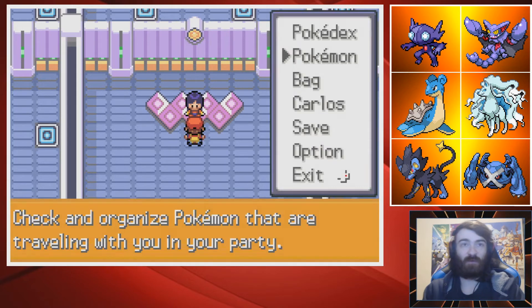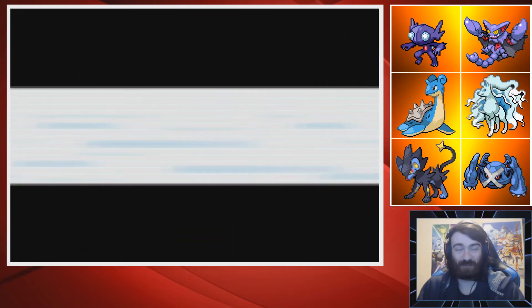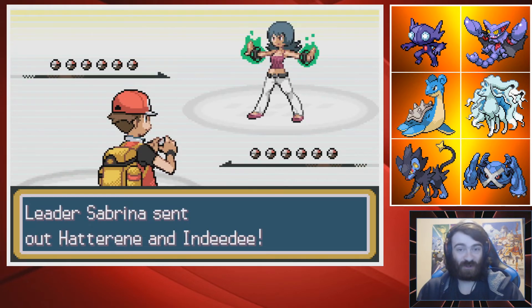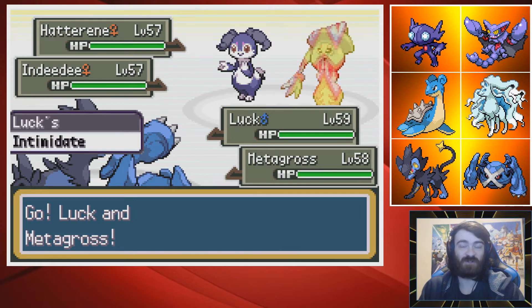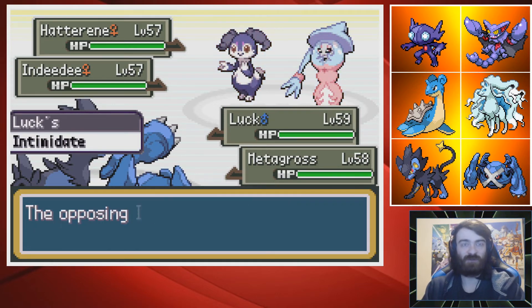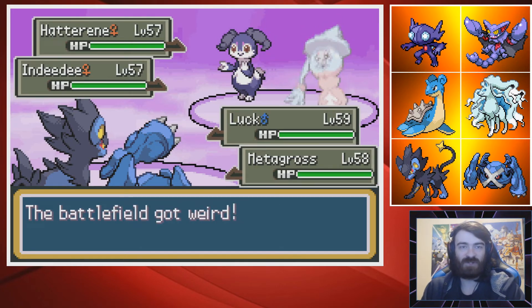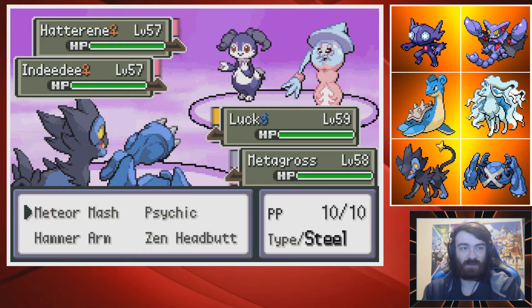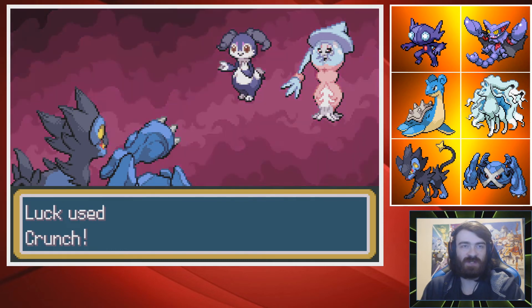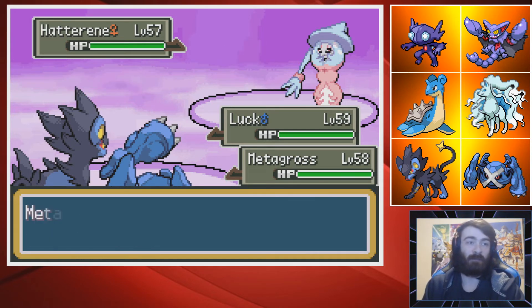Third time's the charm. All that's been changed is Focus Sash is no longer on Luxray — we changed back to Black Glasses. I really think all I have to do this time is not let Marowak do what it did, and I think we're good. I'm really not changing my strategy all too much. I would love it if Porygon didn't come out — I really don't want the Trick Room up. If there is no Trick Room there are no worries. Crunch one-shots with the Black Glasses — makes sense. Meteor Mash also one-shot — love to see it again.